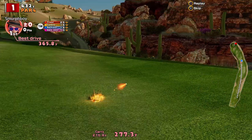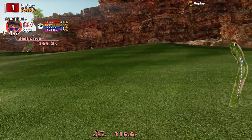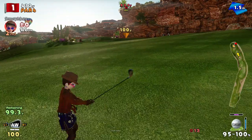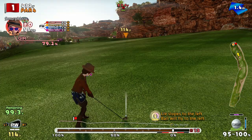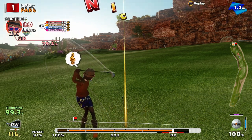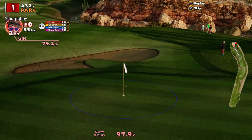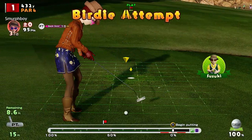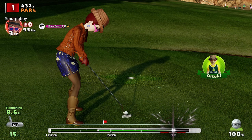We've got our tee shot up there. Didn't fade as left as I feared it would — it's alright. So 100 to go, a little bit uphill. That's right on the front edge, so we're going to have to use backspin. Missed the backspin. I might hit the front edge here if I'm not careful. Got a little bit lucky, just rolled past. Get the birdie putt though. And that's what we want.